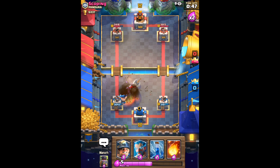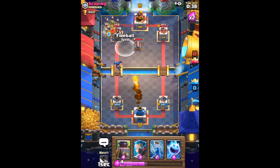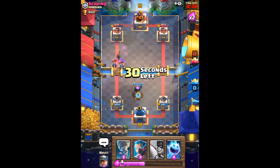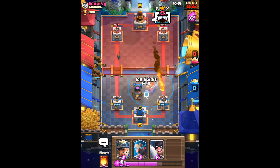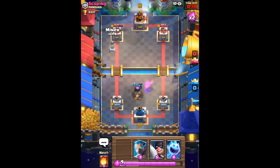He tries to Fireball my Executioner, but it's not quite enough. Lightning would probably work better, but he doesn't happen to have that. We will Fireball and Zap his tower right here to have the Miner and the Executioner do a little bit of chip damage while taking out his minions for the most part. He's going to try and do the Hog Rider from the opposite side, but we're just going to Tornado it to the Furnace and leave it be at that because he only gets one hit, so it's nothing we need to worry about.